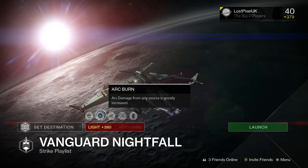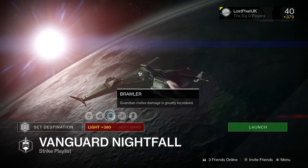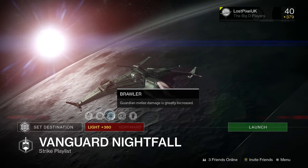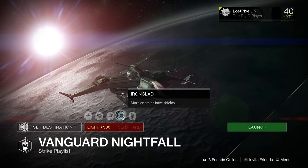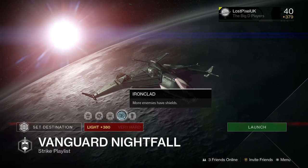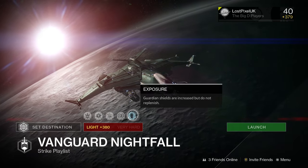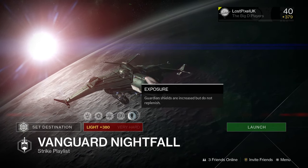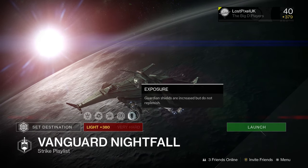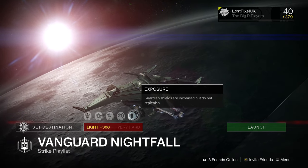Make sure you're using that cheese spot in the top corner to prevent that. Moving on we have Brawler — guardian melee damage is greatly increased, quite useful. We also have Ironclad — more enemies have shields. What an absolute nightmare this Nightfall is with Arc Burn, Wretched Eye, Ironclad, and Exposure all together. Be very careful and use that cheese spot if you're going solo.